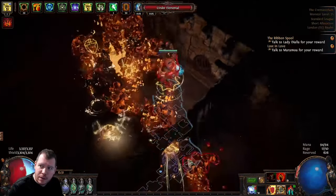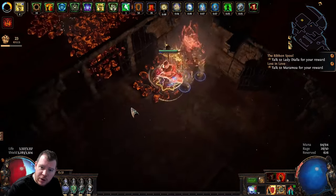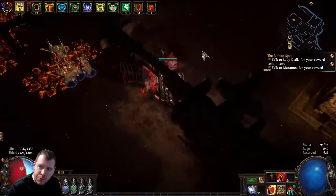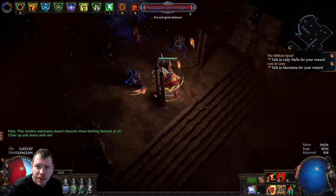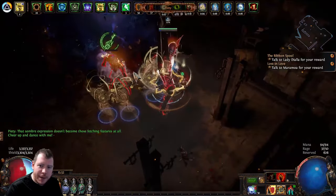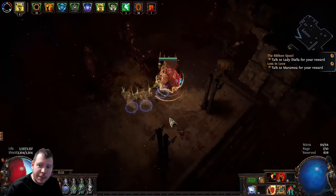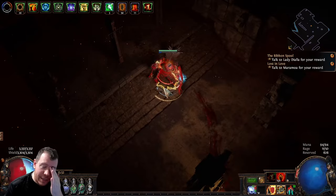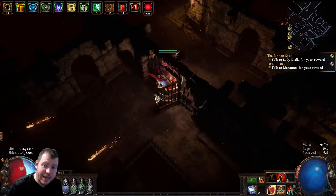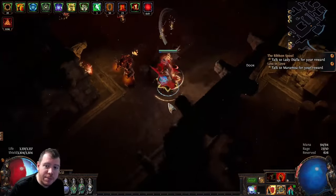Go in, kill Piety once she triggers and does her monologue. Then speak to Tolman and get his bracelet. At this point, if you want to preserve your portal, get yourself killed — this is not hardcore viable. Just go and stand somewhere and get killed. When you die, you'll restart back in town and your portal will be there. If you log out instead, it removes your portal — look, it's no longer there. So you have to die in order to preserve the portal.